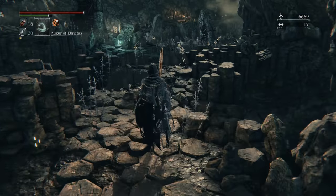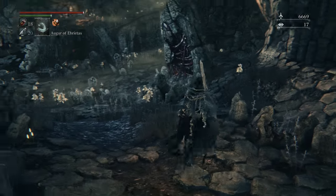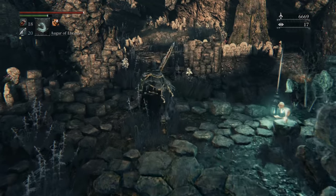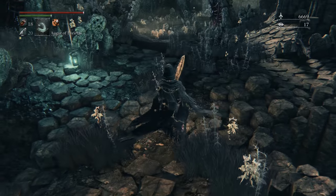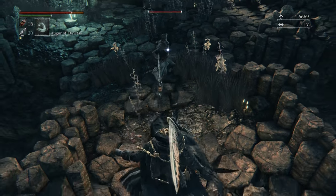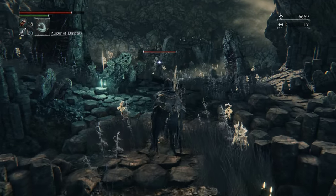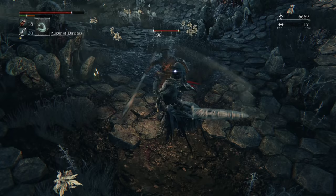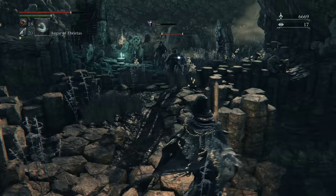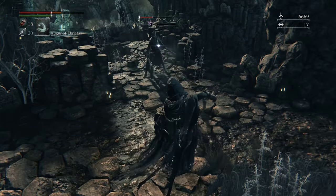Going up ahead, this teal lantern you see — consider this kind of like a checkpoint. There's going to be some hunters that we're going to have to fight. There they are, taking their sweet time. This bridge is kind of our safety point — they don't really like to go past it. Just be careful because the last thing you want is to fall into the big swampy pit down below. That auger we picked up can be used to get parries the same way we would with a gun.